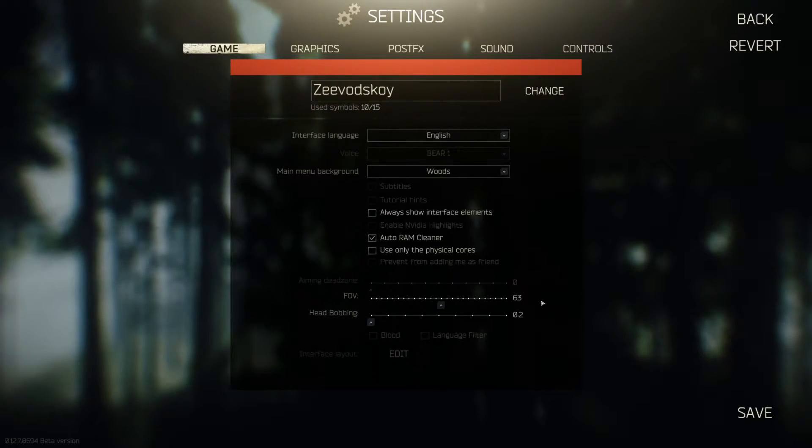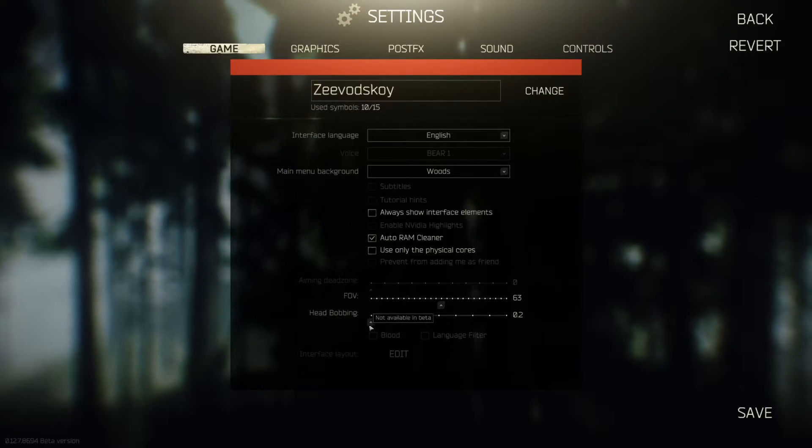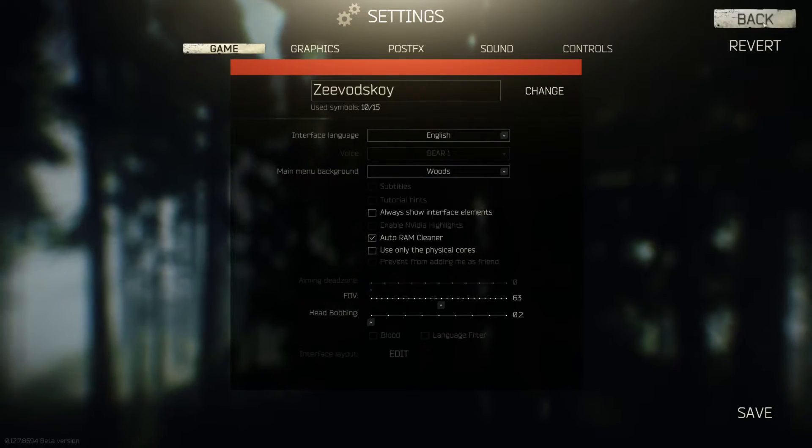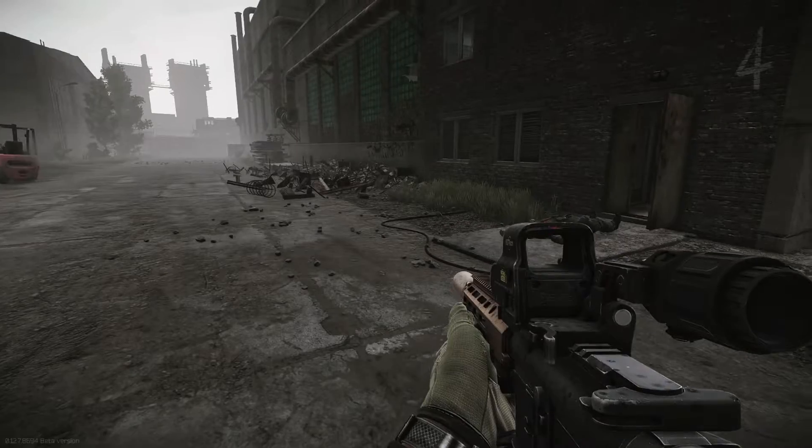In the game settings, I play on 63 FOV — I personally like it better than 75, but you'll probably want 75. The most important setting of all is to turn head bob down to 2, unless you want to be nauseous.